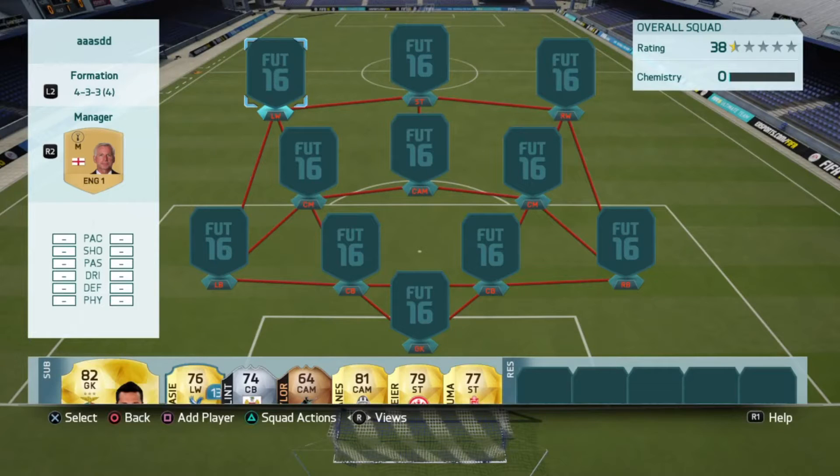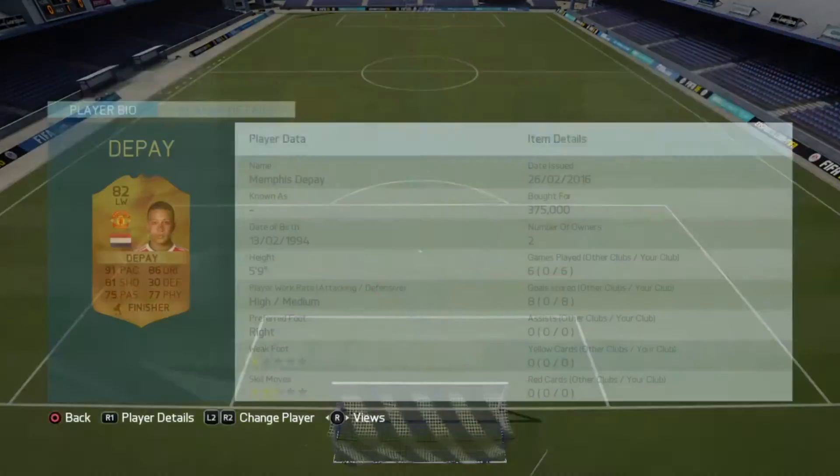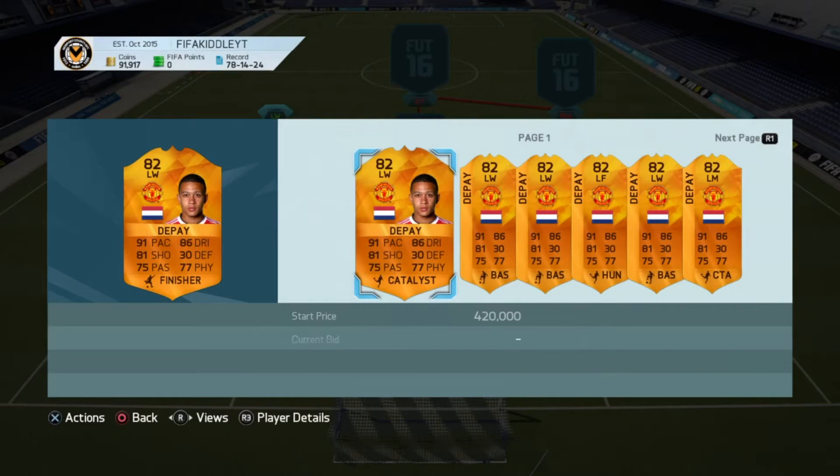Hello guys, welcome back to the channel for another video. Today I'm going to be bringing you another FIFA 16 Ultimate Team Squad Builder. This squad builder is actually built around the one and only Man After Match Memphis Depay, which I bought for 375,000 coins on the day it came out. He's got 91 pace, 81 shooting, 75 passing, 77 physical, 86 dribble, and he scored me eight goals in six games.